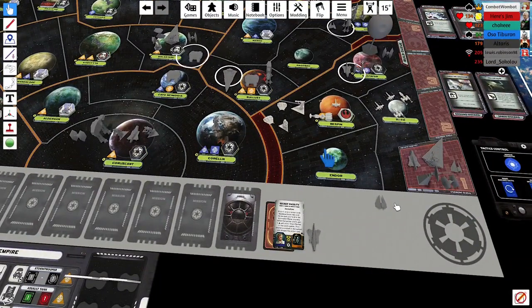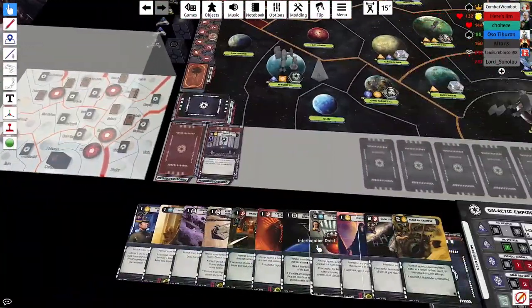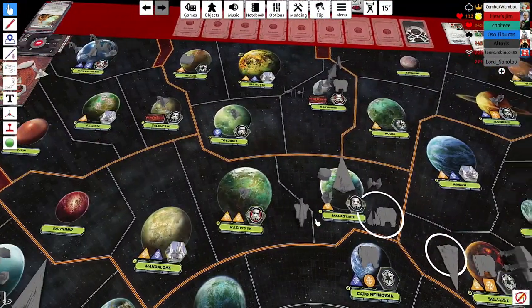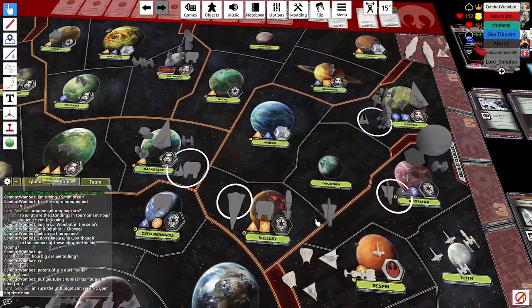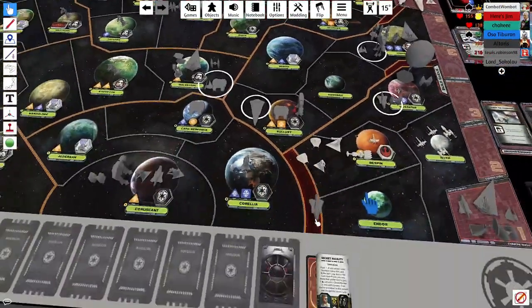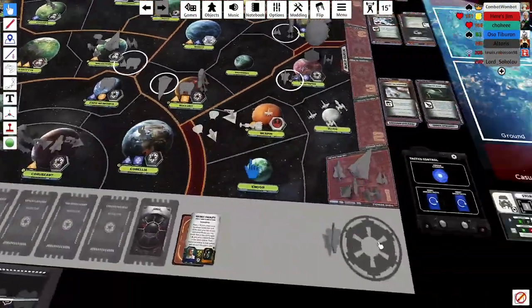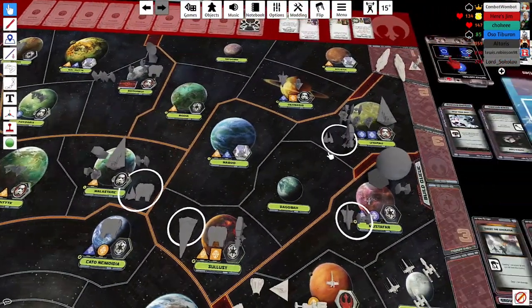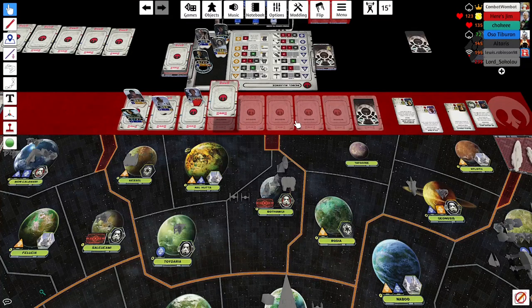My deployment is a little scattered. I'm debating what to do with the Death Star — one option is to move everything with Ozzel to Dagobah: the Interdictor, Star Destroyer, and Death Star together for a concerted push south.